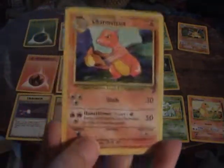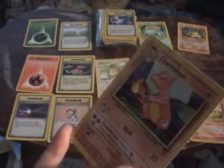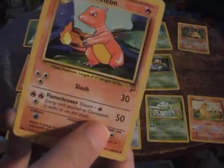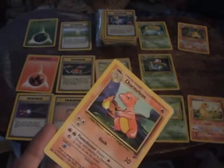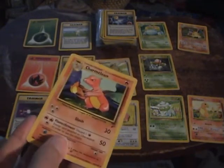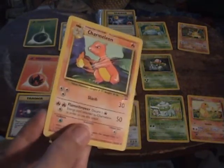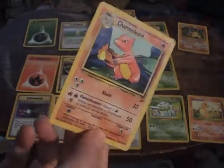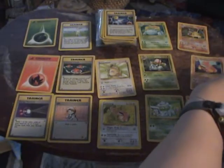Charmeleon — I like Charmeleon. Out of the three second-form starters in the Base Set — Charmeleon, Ivysaur, and Wartortle — I think Wartortle is definitely the worst, and I'm not sure which would be better between Ivysaur and Charmeleon. But Charmeleon is pretty good. Again, you shouldn't be using him too much. Slash is a good attack, and Flame Thrower is also pretty good.